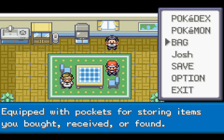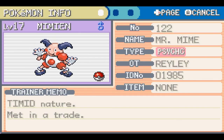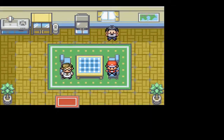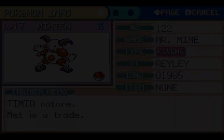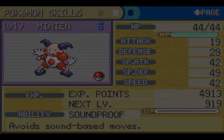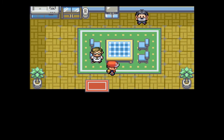We get Mimeian the Mr. Mime — it's level 17 with Confusion, Substitute, Meditate, and Double Slap. Not too shabby. Mr. Mime is actually a really good psychic type — he's got some pretty good Special Defense and Special Attack, all around a good special Pokemon with high Speed too. He's no Alakazam, but he'll get the job done. He will be the fifth member of my team.